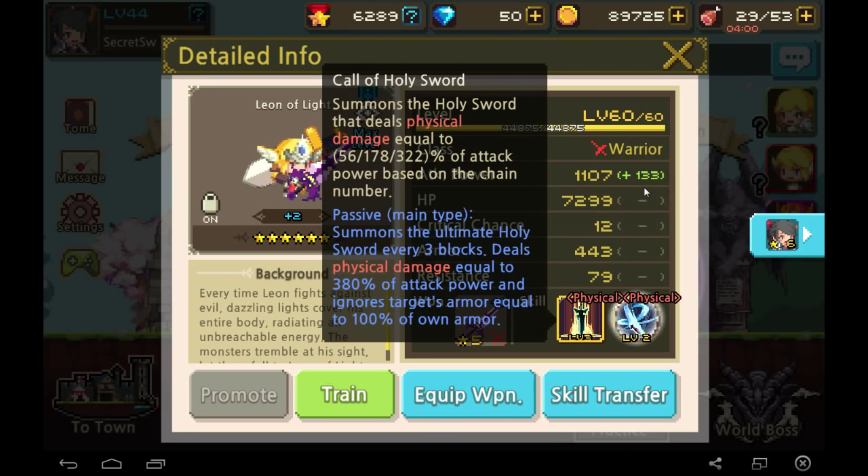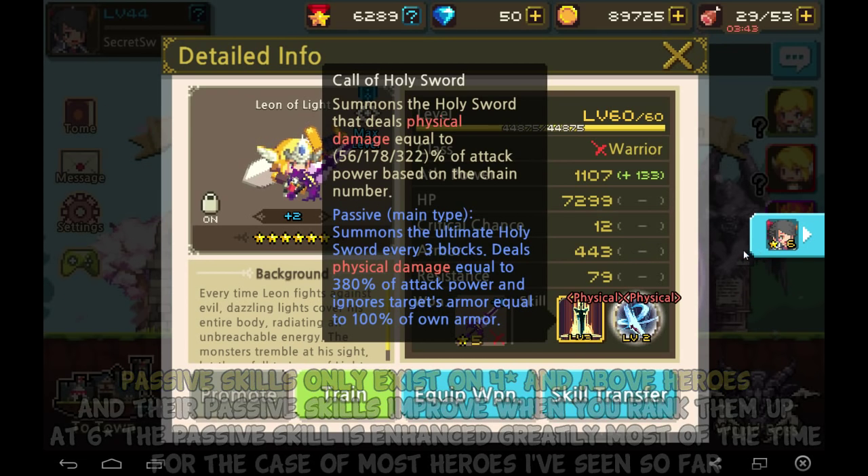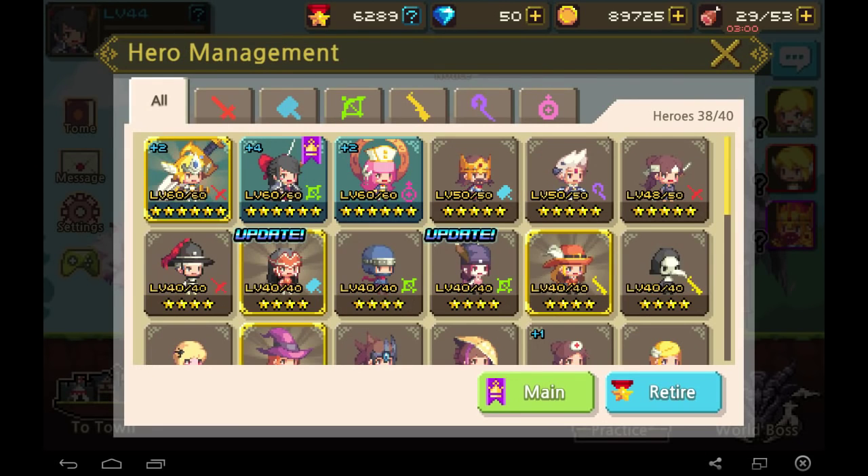Looking at the skill block for Leon of Light — it says summon the holy sword dealing physical damage equal to 56/178/322% of attack power based on chain number. Chain 3 blocks for 322%, the maximum. Every 3 blocks it also summons the ultimate holy sword. This is why I always wait for 3 blocks before using — you want maximum damage rather than clicking a single block for only 178%.